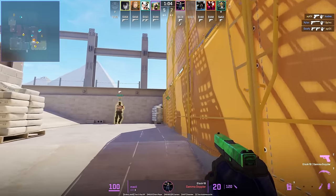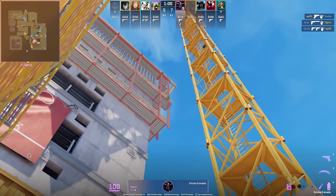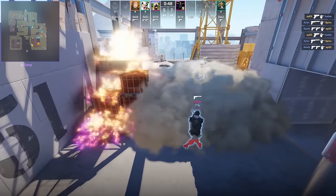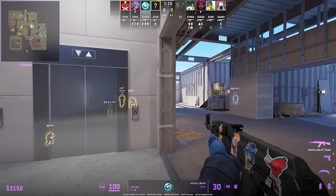These two nades let Vitality safely make their way into site with no gaps. George towards elevator throws the perfect mid flash for market and window — just throw the flash below window and your window player won't get blinded.